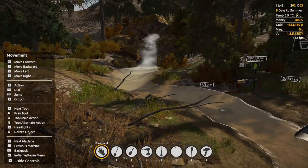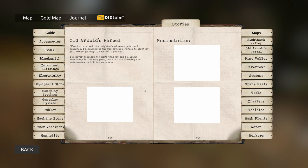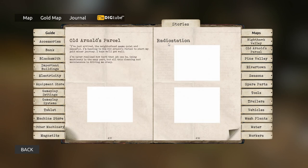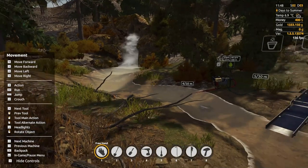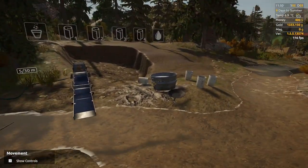If we go into our journal, we have a little section for stories now. There's an entry called 'Old Arnold's Parcel' — it reads: 'I've just arrived. The neighborhood seems quiet and peaceful. Many of the Old Arnold Parcels start my gold miner journey. I feel like this was maybe written in a different language and then translated. I've never realized how hard that job can be — using machinery is the easy part, but all this cleaning and maintenance is driving me crazy.' The other stories are all locked. It looks like collecting these items gives us about a 1% savings at the gas station and parts store.